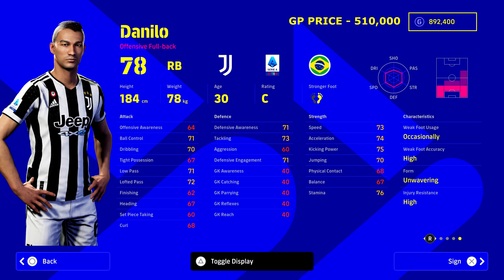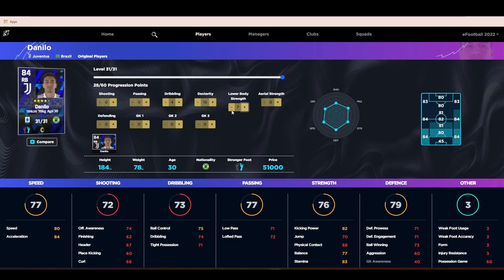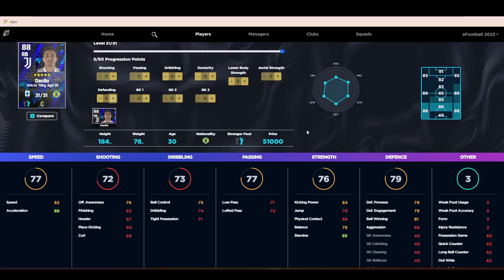Huge shout out to Craig Hunt and others in the comments for recommending Danilo. He's got unwavering form, nice speed, and low-to-mid 70s across his stats. He can also play CB or left back, making him a great utility man. When you boost him up — putting stats into dribbling, dexterity, lower body strength (improving speed, acceleration, and stamina) — he becomes absolute dynamite up the flank. He's rated 78 right back currently.